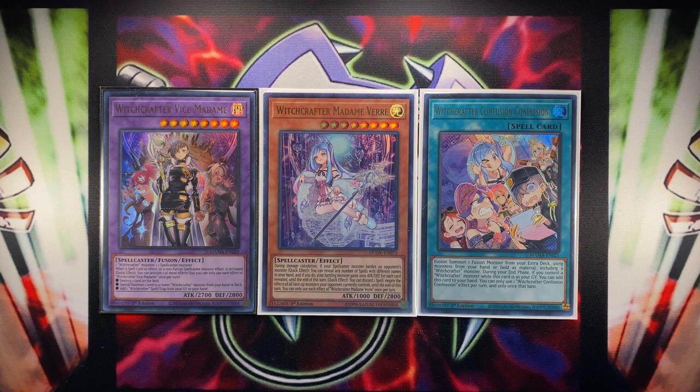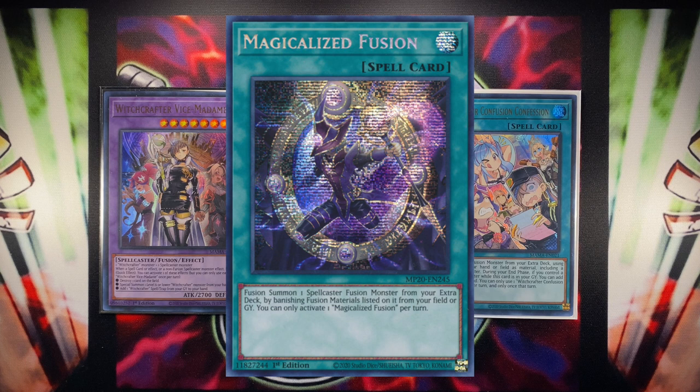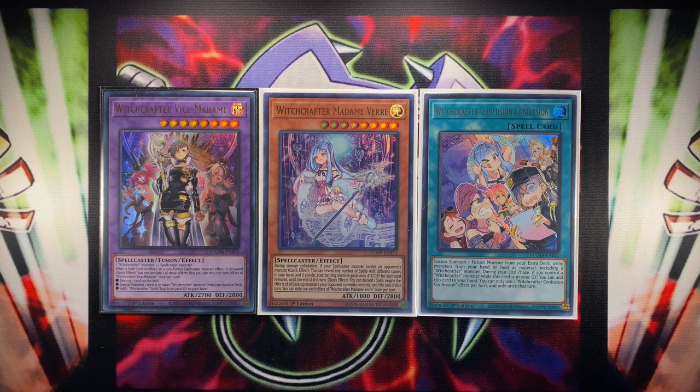Master Duel was actually a pretty fun experience, because the list is very similar to OCG, where we have a lot more very powerful tech cards that work very well with Witchcrafters at less restricted quantities than in the TCG. And of course, we ended up getting Magnificent Mavens, which I originally thought — just a Polymerization and then a Fusion Monster — weren't the best things. Like, this could have been a Magicalized Fusion or something on theme instead.